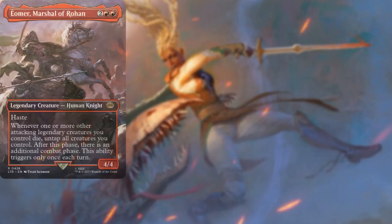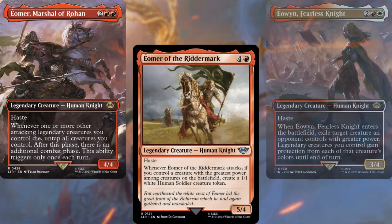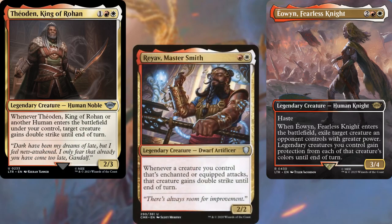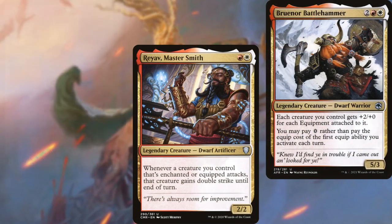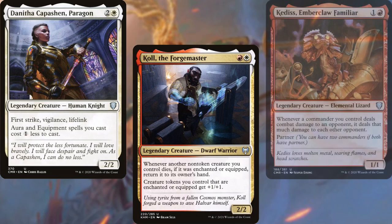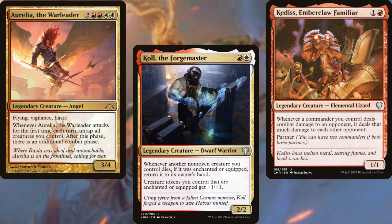Eomer, Marshal of Rohan; Eomer of the Riddermark; Eowyn, Fearless Knight; Theoden, King of Rohan; Reyav, Master Smith; Bruenor Battlehammer; Danitha Capashen, Paragon; Noll the Forgemaster; Kediss, Emberclaw Familiar; and Aurelia the Warleader make up the core of our deck.